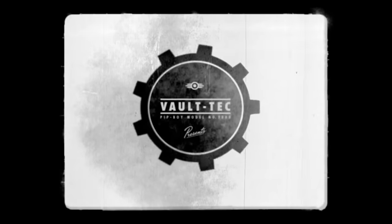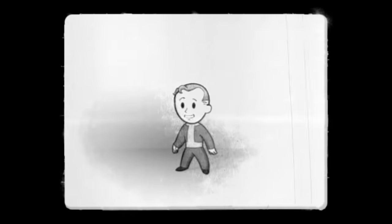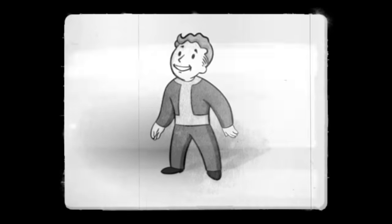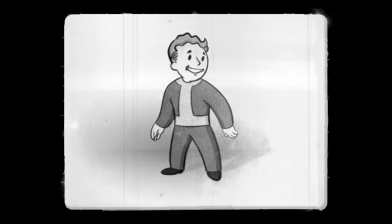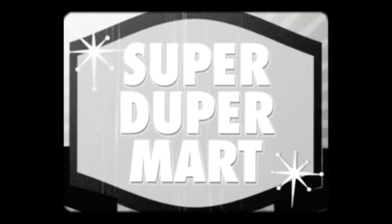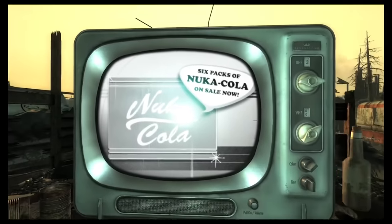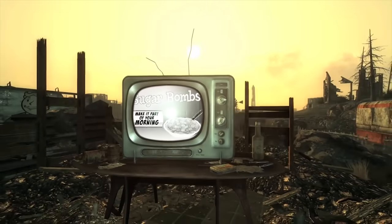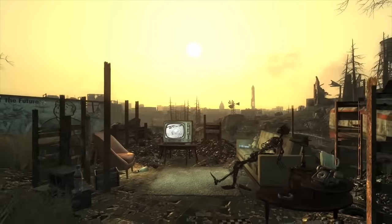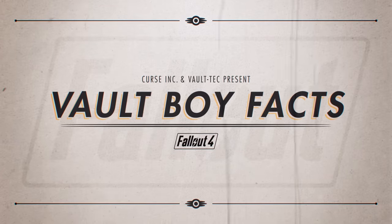Vault-Boy is the happy-go-lucky iconic mascot of Vault-Tec. His seemingly innocuous visage is peppered throughout the Wastes, a constant reminder of the fallout preceding the nuclear war that has plagued the Wastes for centuries. But where did the idea for this enigmatic icon first spring forth? In our quest for answers, we discovered a number of incredibly interesting facts about the history and design of the American icon known simply as Vault-Boy.